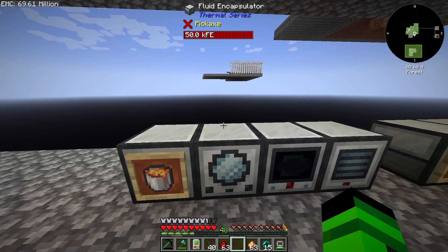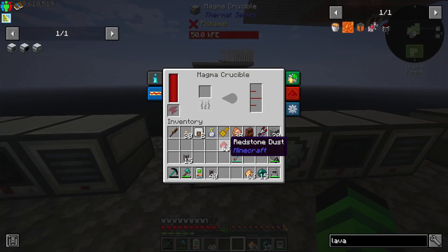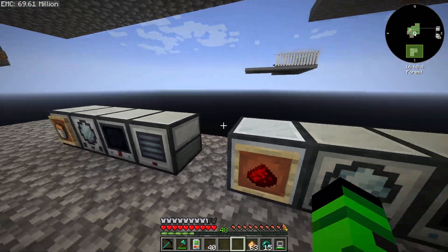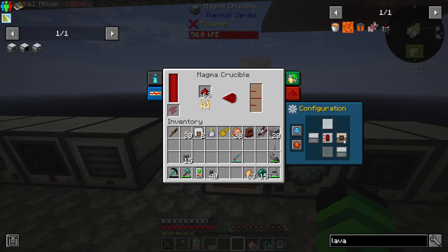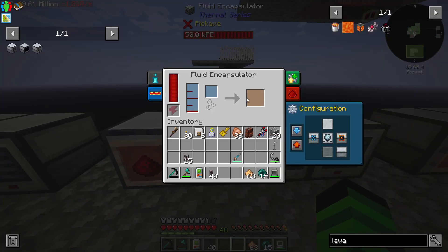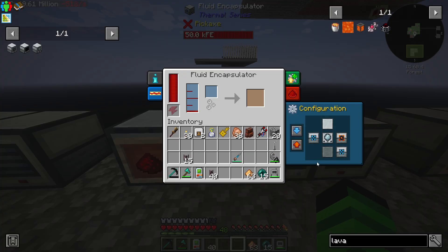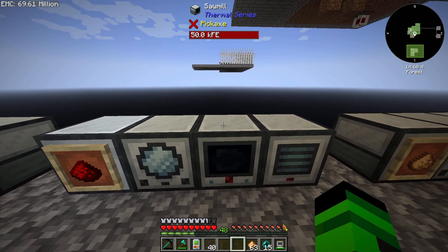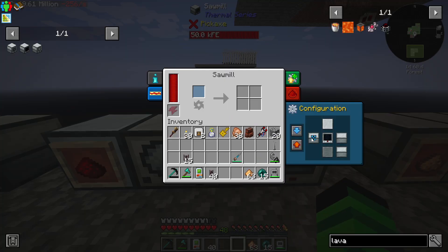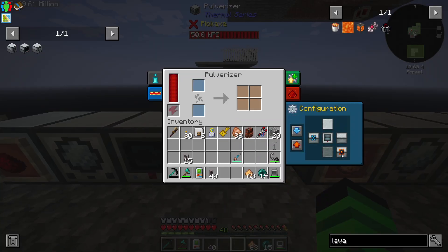This one we're going to need netherrack in to make the lava, easy enough. We can set this up so it's going to export the destabilized redstone to the right. This one's going to import on the right, export on the left. This one's also probably going to import on the back because we'll need the effigies. This one's going to import, export, import, export.